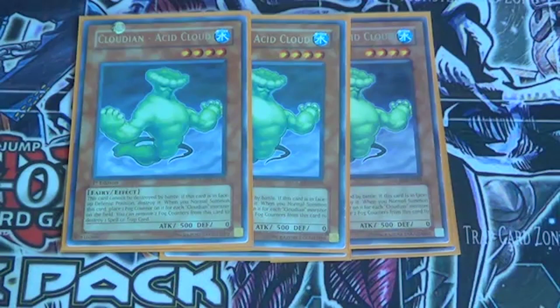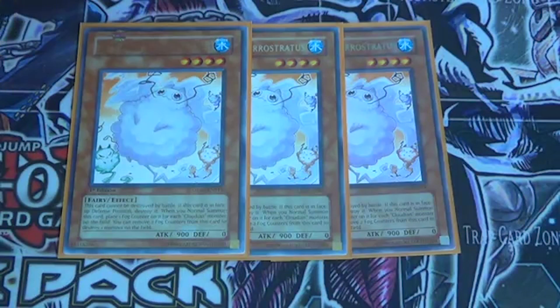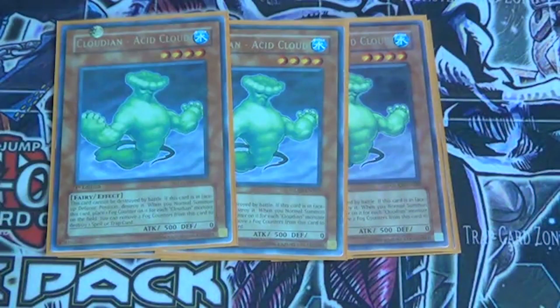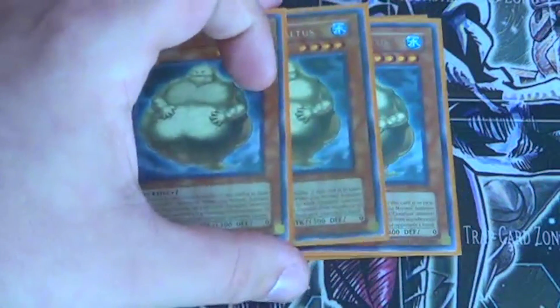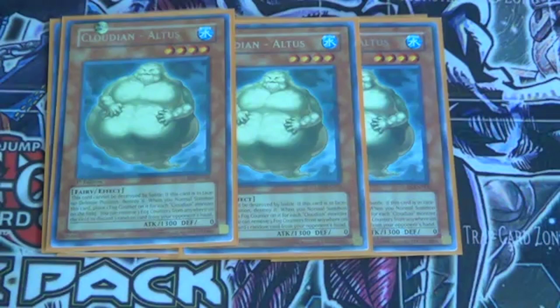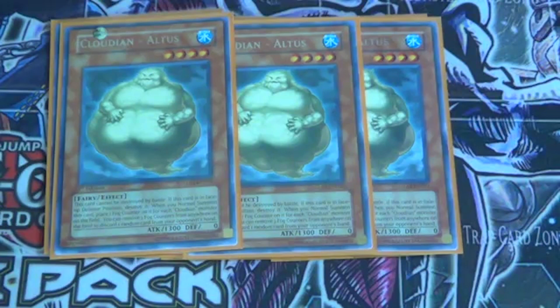And then Cloudian Acid Cloud — same mechanic for counters. His effect is that you remove two counters to destroy a monster, and Acid's effect is that you remove two counters to destroy a spell or trap. And then Altus — he's one of the stronger Cloudians, level four. His effect is that you can remove three counters from anywhere, even on your punch monsters, and you can discard one card from their hand. With Dark World's new support coming out and Shadal starting to come back, this card isn't as good in those matchups, but anything else it's pretty decent.